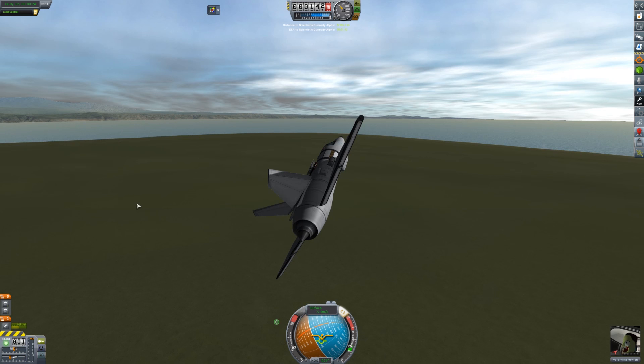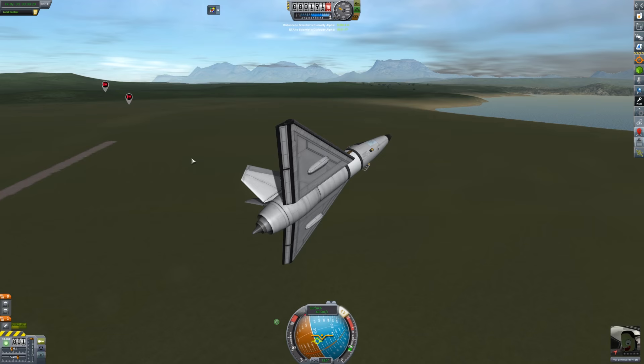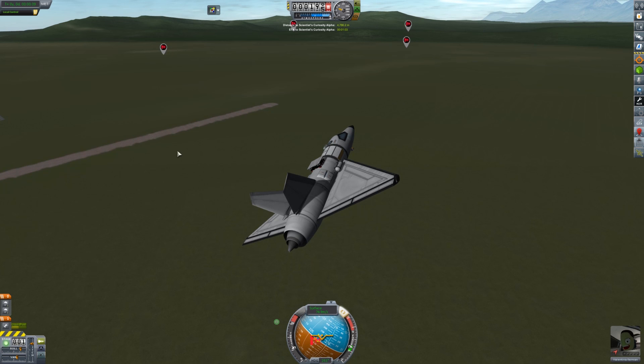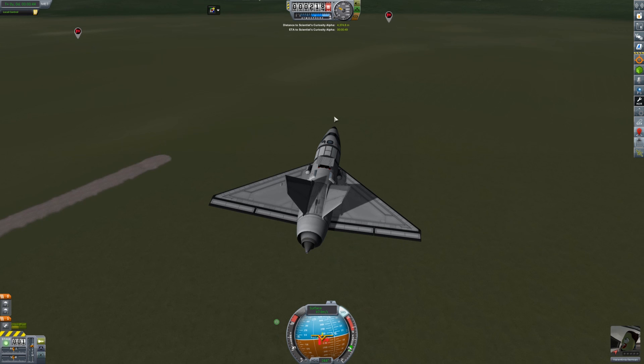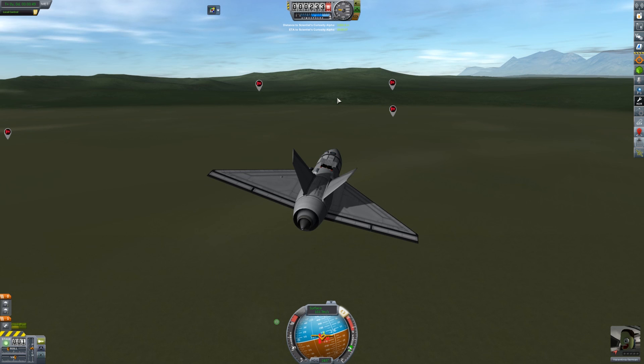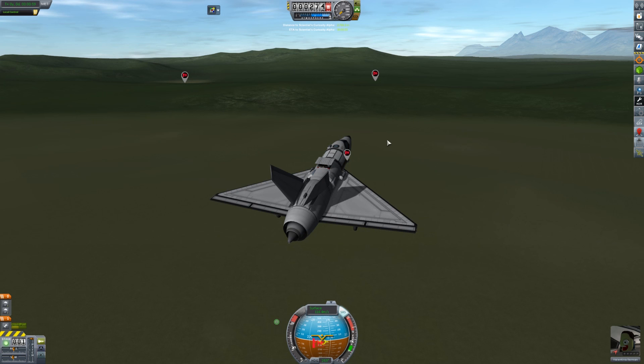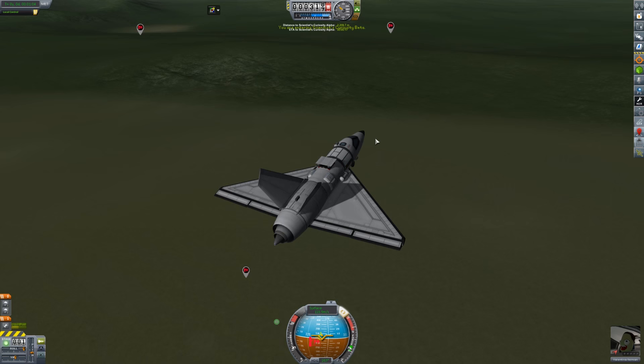Of course, not with Ferram Aerospace, which I still have not installed. I'm playing most of these videos in the same day — about three hours into the game. It looks like two of these sites are actually on flat ground, which is really easy. So I'm going to go a little bit further back and get the other ones first, since those flat ones are easy. This area is not flat, so landing there is going to be more difficult.